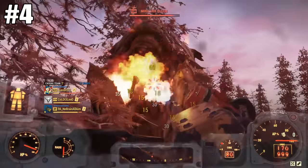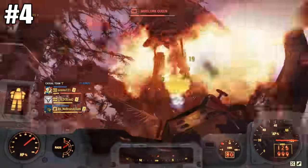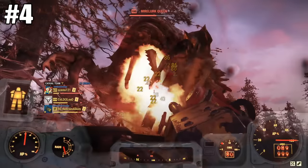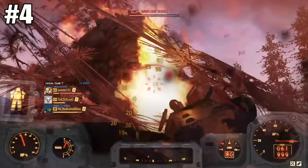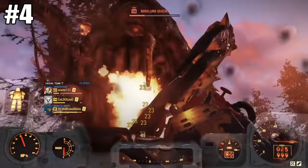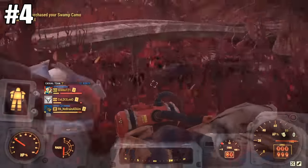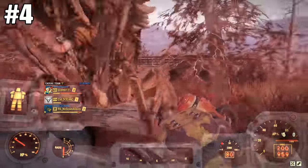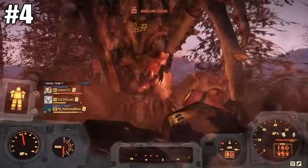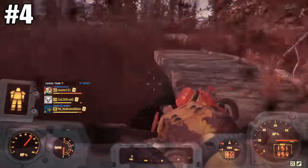Number four is the Flamer. The cons are that it breaks fairly easily and the ammo can be a pain to get, but you can use the ammo converter to get tons of flamer fuel. Damage per second on this gun is in the top three, maybe top two. It's very powerful especially with the right effects on it — the only downside is it breaks pretty quick. But the flamethrower is underrated. Hard number four, great gun — I use it all the time.